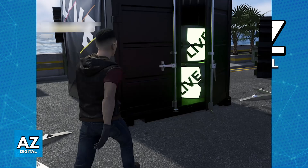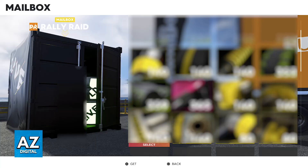All you have to do is approach the mailbox and you will be able to interact with it. This will open your mailbox and display any items that you have earned but haven't yet claimed. You will be able to select the items you want to claim, confirm your choice, and the items will be added to your inventory.